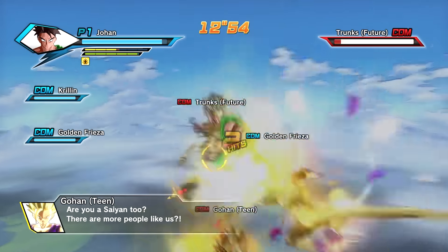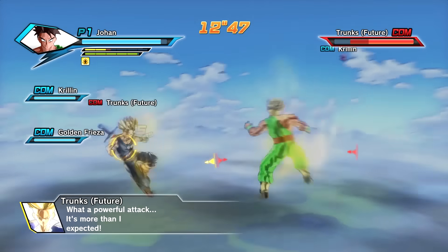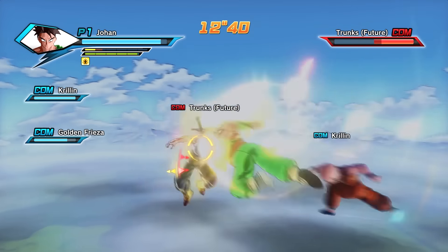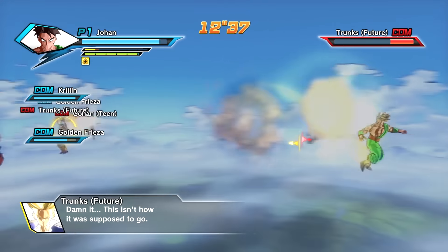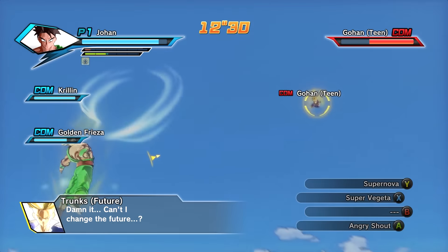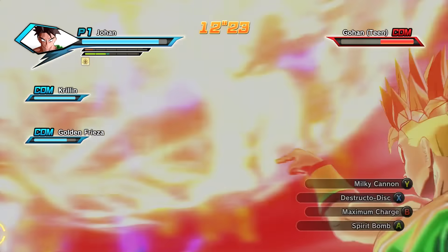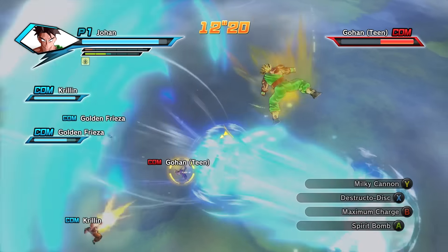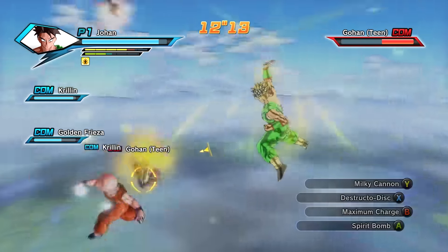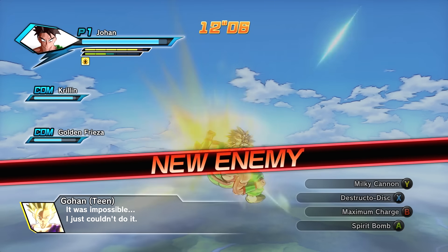It's Future Trunks and Gohan! Gohan's going to be doing Kamehameha but it's going to go right through us — it doesn't even matter. He hit it at Golden Frieza. Krillin hasn't had any damage yet — how is that possible? Trunks is down. Let me just do this to gain some ki. Gohan, you're going down. Kamehameha just went right through — let's hit him with a destructo disc. Krillin, watch this — I'm using your move!